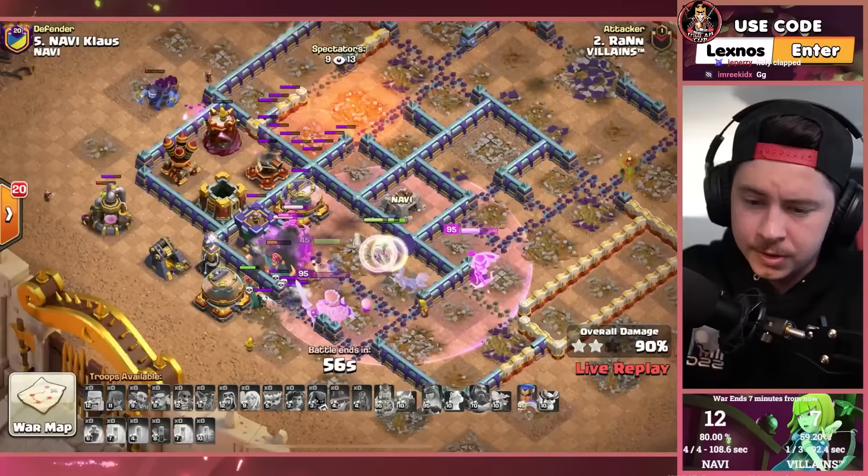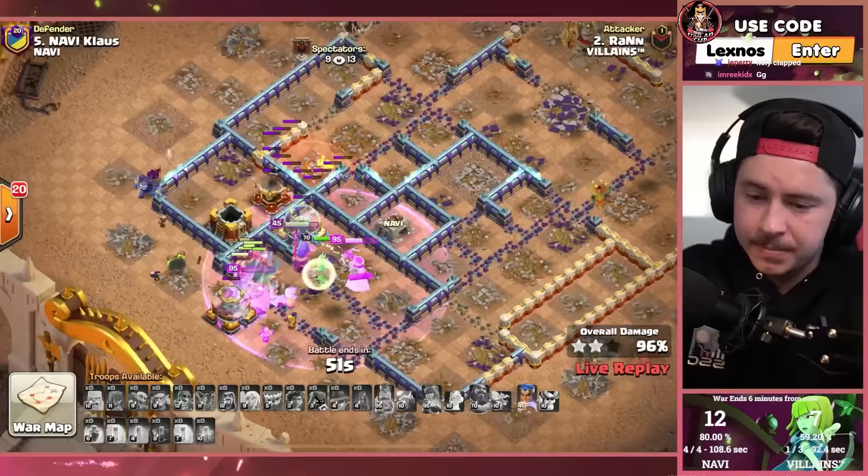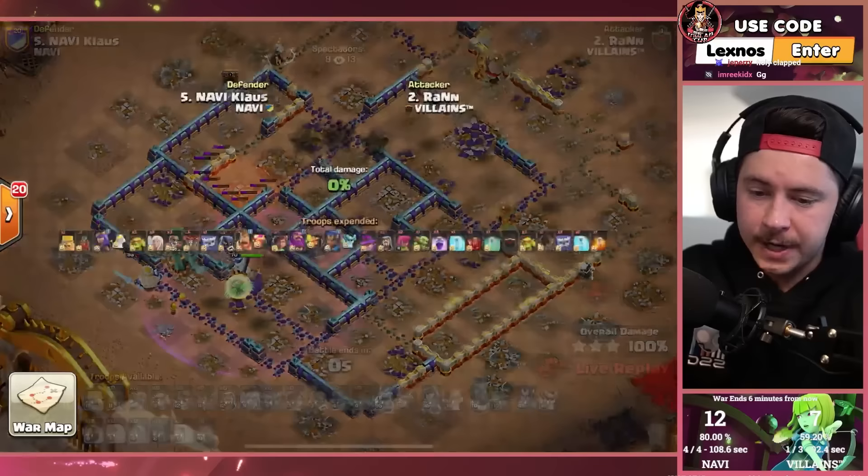Team Villains actually looking like a solid team. Too bad they got those two 98% attacks — if even just one of those had tripled, they'd still have a very real chance right now.